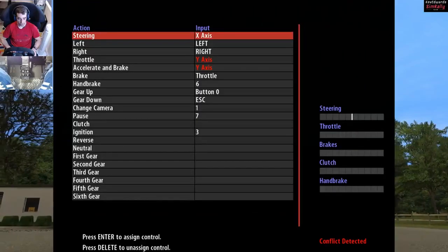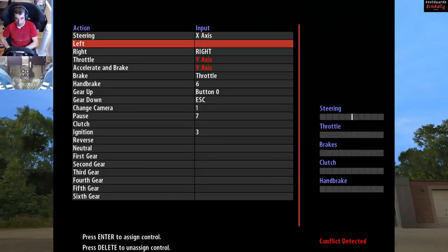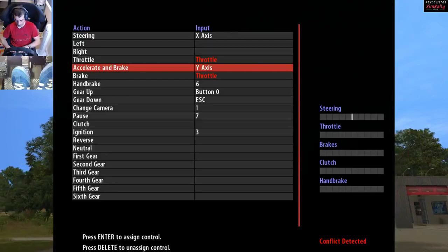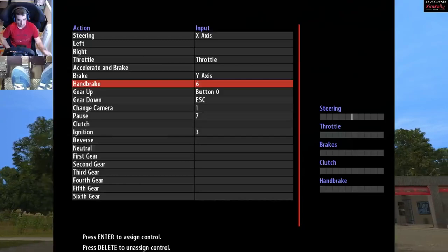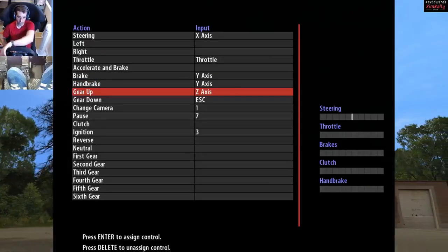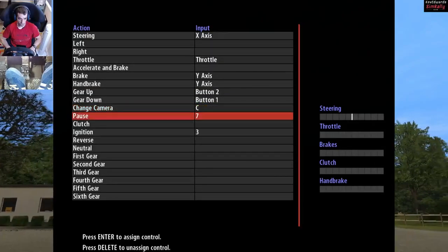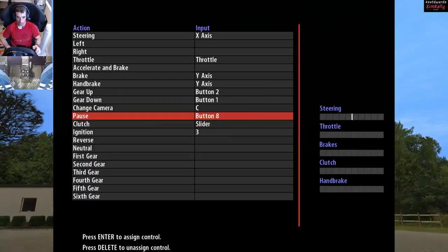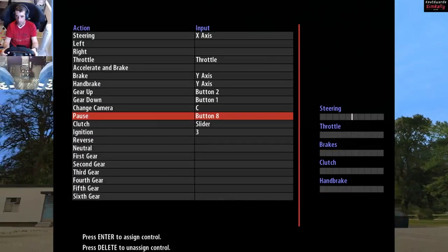So now the big one — read the tech devices. All this is going to be back to default so delete that, delete that. Throttle — delete that. Brake accelerate — delete that. Brake. Handbrake. Gear up. Gear down. Obviously just set it to what you have it set to. I'll stick a pause button on my wheel as well. So: throttle, brake, clutch, handbrake, steering.